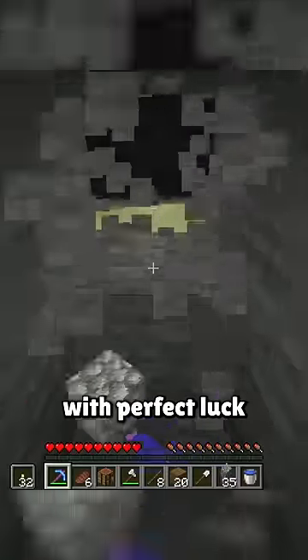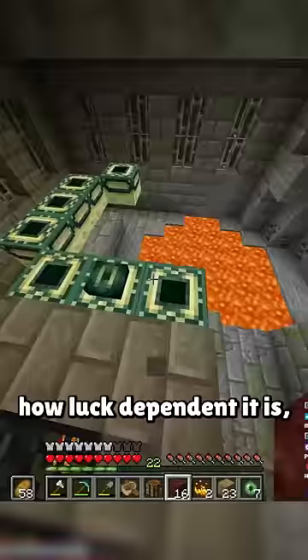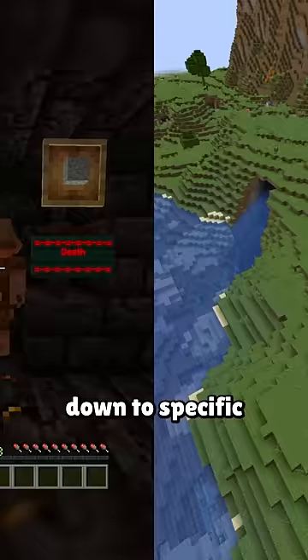Minecraft speedruns with perfect luck are absurdly fast. One of the main issues with Minecraft speedrunning can be how luck-dependent it is, where everything from the world generation down to specific mob drops are determined by pure chance. But what if you could ensure that all of these things could always produce the luckiest outcome?